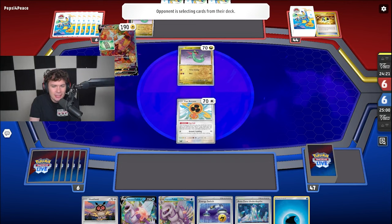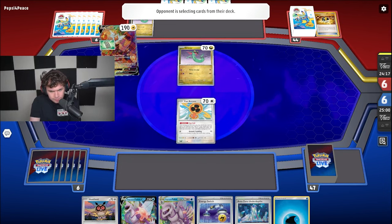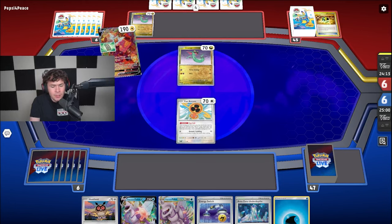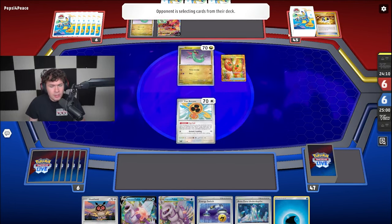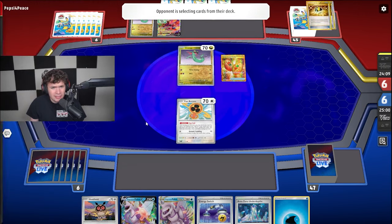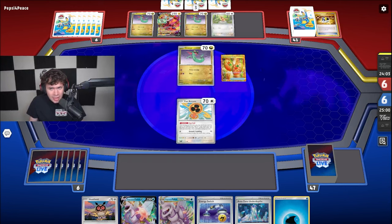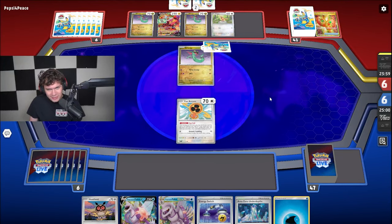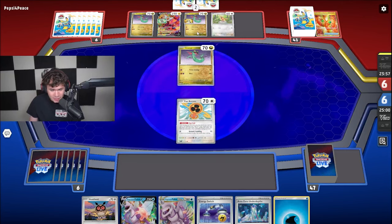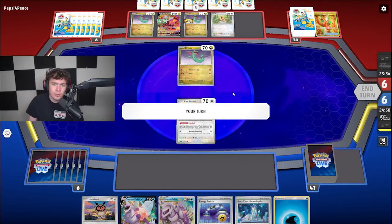Definitely very solid beginning for them. We see that Rotom's Instant Charge going to be setting up the board. We have ourselves a pretty decent start because we got access to Fan Rotom too. There's a Buddy Buddy Puffin too — pretty ridiculous hand that they drew early game. They did have to use Seal Stone, but yeah, pretty scary. The fact that they got all this turn one, especially without being able to use a Supporter. There's the EXP Share hitting the board, and we'll see Instant Charge for three.